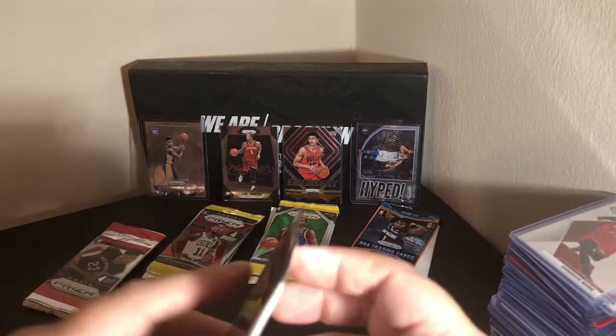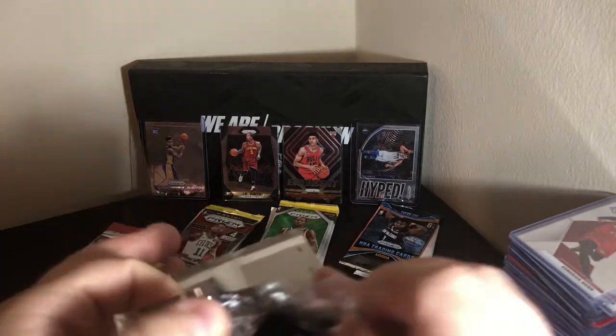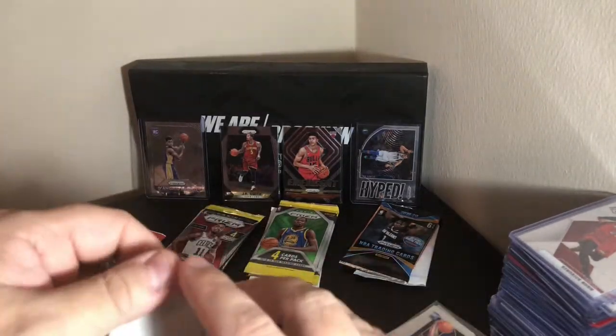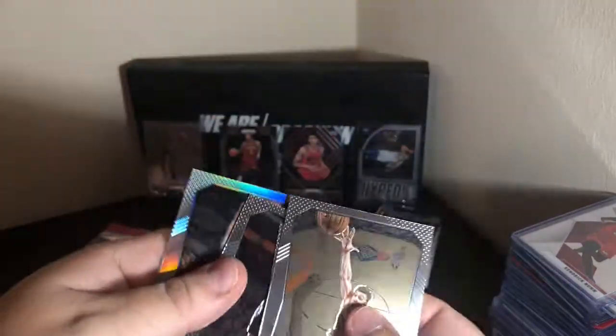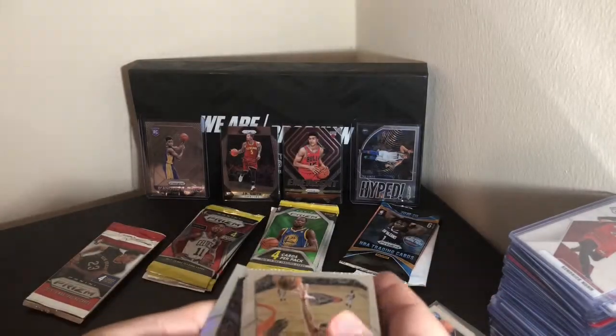Pack number two for 15/16. We've got O'Mara Seek, Westbrook, Channing Frye, and a silver of Zach LaVine. So D'Lo will remain.